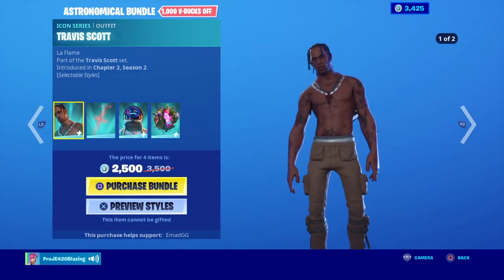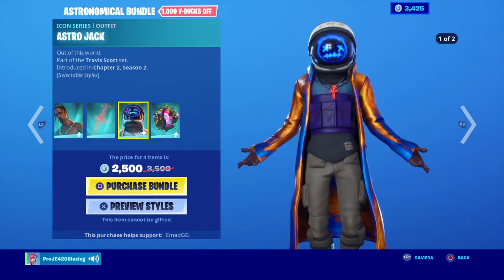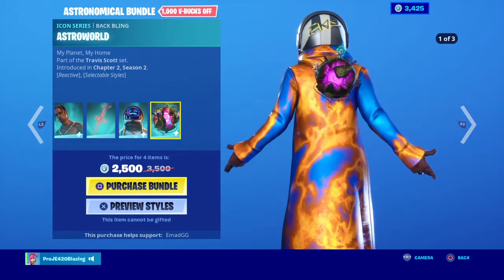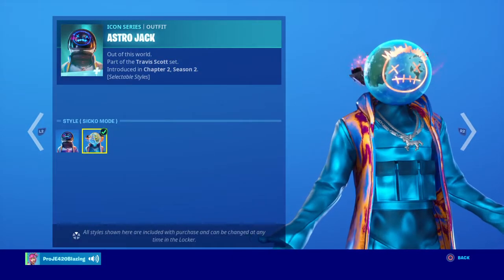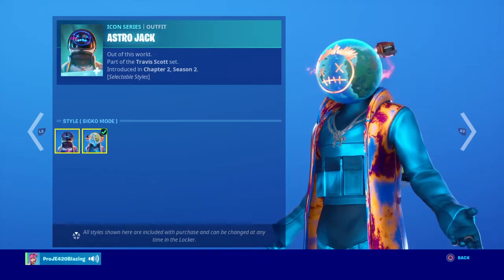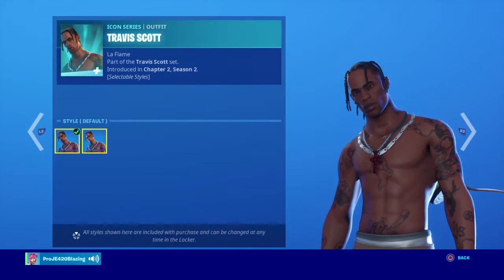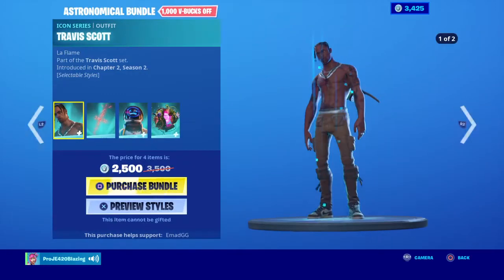So we got two skins. We got Travis Scott with the Cactus Jack back bling, and Astro Jack with the Astro World. Astro Jack has two selectable styles of Earth. Same with Travis Scott — it has two styles. One is a Terminator looking style. That looks so sick. Obviously we're gonna top the bundle.